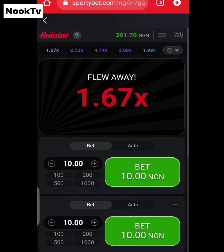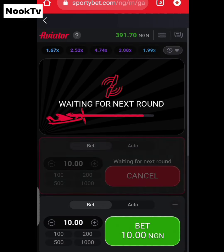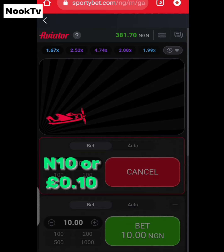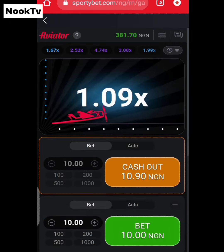When you get to the Aviator Game page, you need to first stake an amount before the next round starts. You can stake as low as 10 Naira or 0.10 pounds. Once the game starts, you'll see an airplane that is about to take flight.